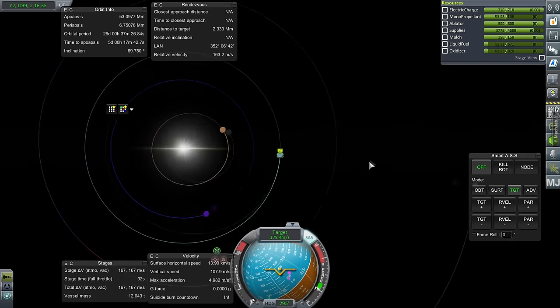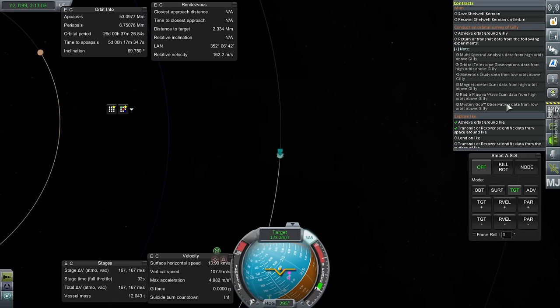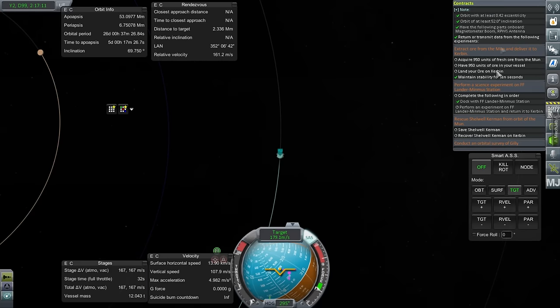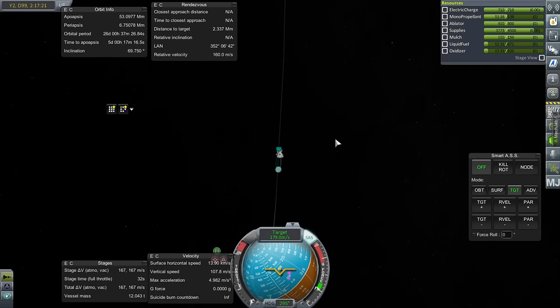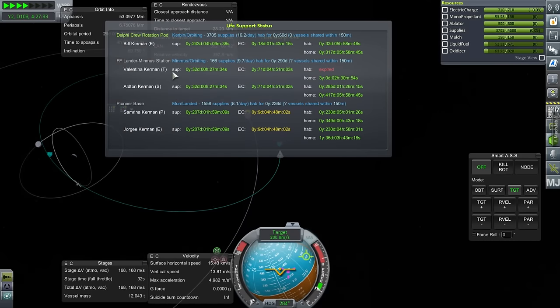We have a contract to conduct an orbital survey of Gilly. I am willfully ignoring Shelwell Kerman in orbit of the moon who we need to rescue — we should do that and also get ore from the moon. The Gilly probe is an easier one to launch quickly, and we could scan Gilly for resources and possibly build a base there which could have enormous beneficial effects. Hab expired for Valentina though, and supplies is only 32 days.